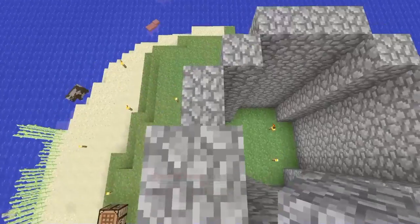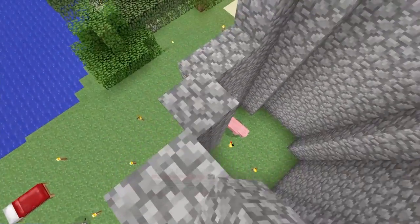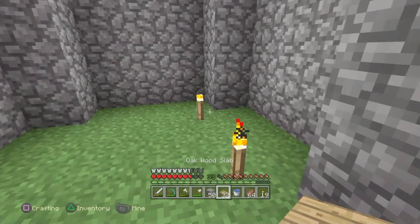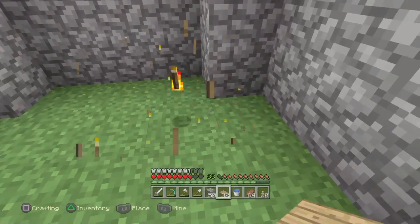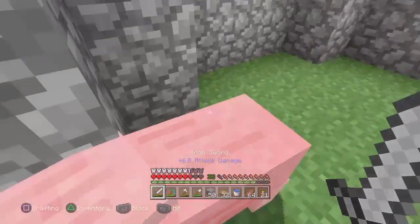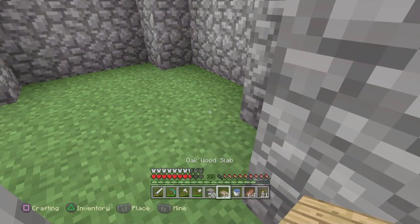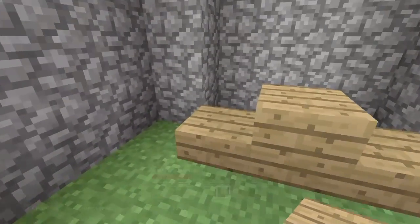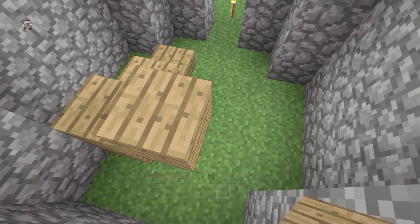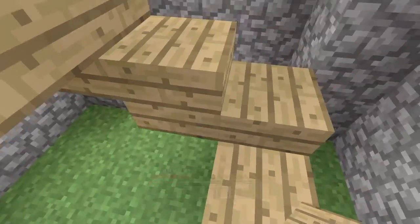Let's do maybe two more blocks higher and start getting some stairs going in here, then we'll see how much higher it needs to go. I do want it to be a nice big medievally tower. Now I need to figure out exactly where I want the stairs to go. Excuse me - get out of my house, you wolves, this instant! Let me see... yeah, we're gonna do stairs. I don't know if this is gonna work at all, but we'll see how it goes - I'm gonna cut and come back in a moment.